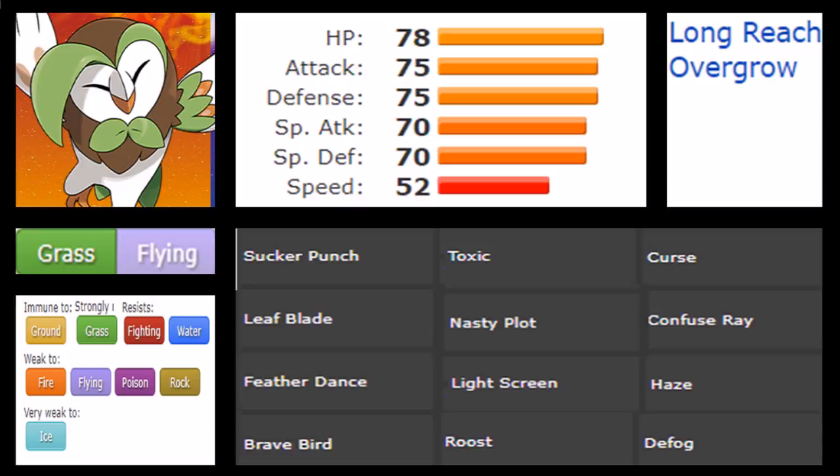Now the typing of Dartix is quite loaded for different reasons. Grass and Flying is not necessarily the best defensive typing, but one thing to keep in mind: it has immunity to Spikes, Toxic Spikes, and of course Ground. That's a good parameter already. While you do strongly resist Grass, Fighting, and Water, you're really doing fairly fine against a lot of things.